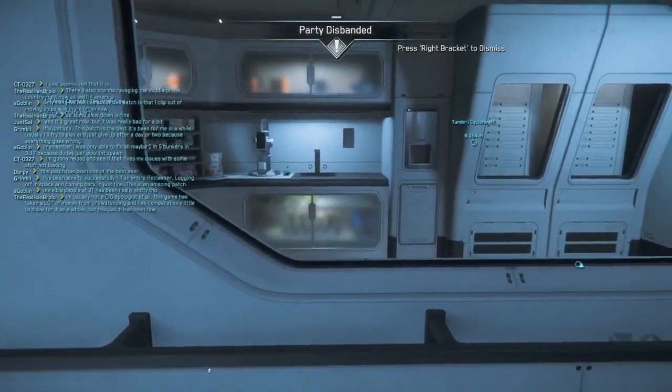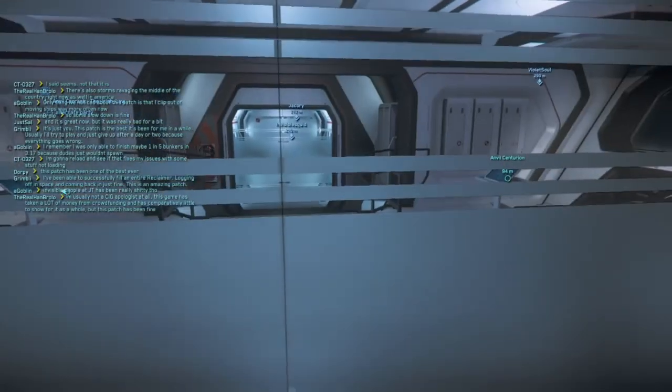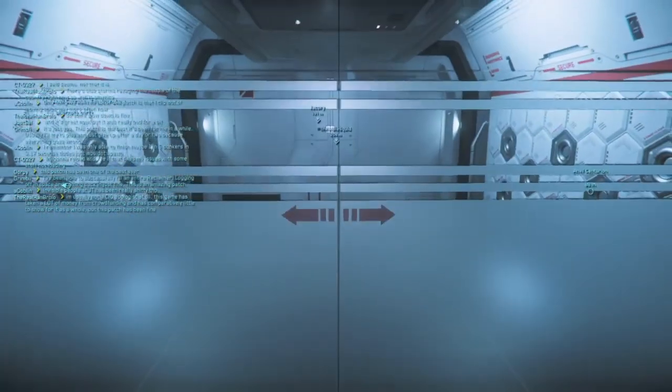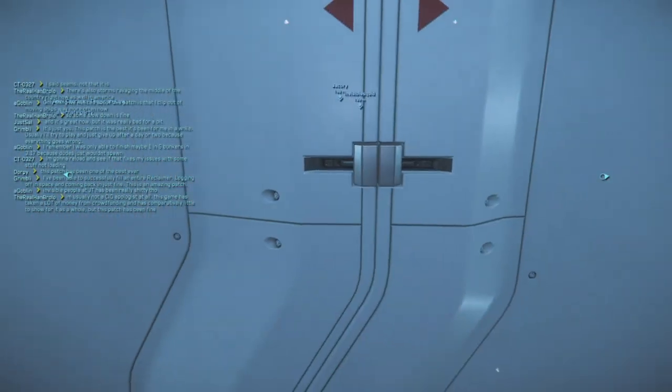Well, the armistice zone might lock weapons, but it can't stop a Carrack from sitting on you. So let's just watch what happens when a Carrack sits on you.